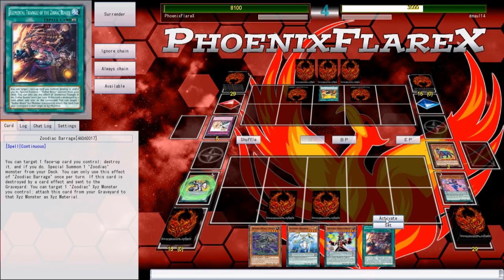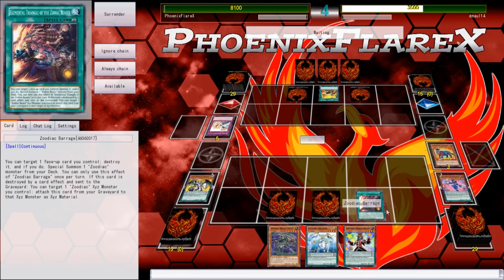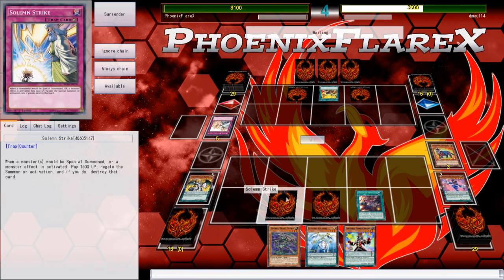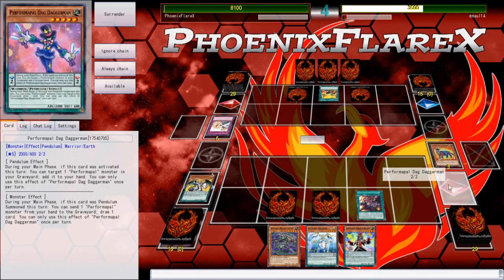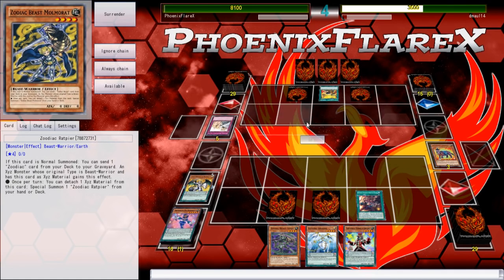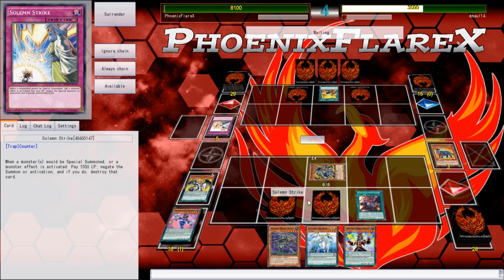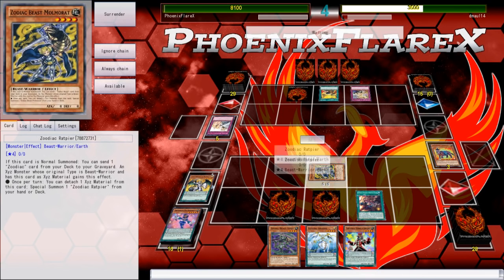Zoo Barrage — well, I'll be damned. We're gonna do this, we're gonna pop the Dag Daggerman. Because I could search a high scale if this resolves, but I've got low scales in my hand, so that's just the safer route. So we'll pop Dag Daggerman 'cause it's already done its purpose — being able to summon it will just be better. And so now we'll just resolve Rats. We'll try to resolve Rats, at least. But this plays through a bunch of stuff.